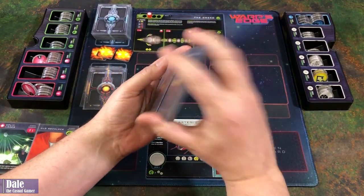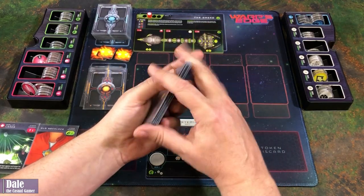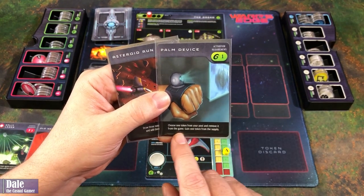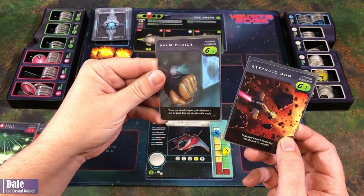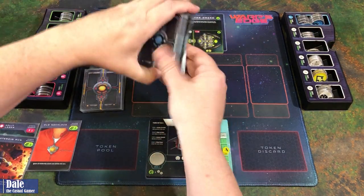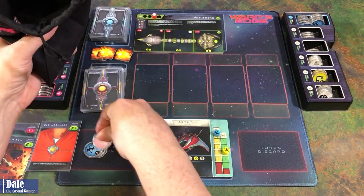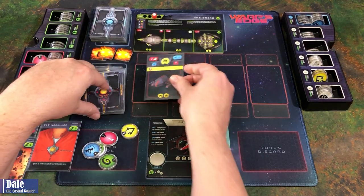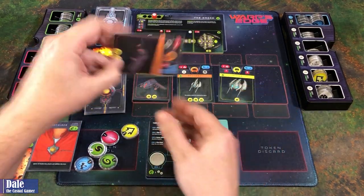The warp ends; cards get shuffled. We draw two skill cards and must choose: Palm Device — remove one token from your pool and gain one from the supply — or Asteroid Run — draw three tokens from the bag and add them to your pool. We take Asteroid Run, thinking it might help us. We advance the warp marker and draw five tokens. Enemies arrive: the Intruder, Berserk — which can't be stunned by lasers — the Spider, and the Marauder.